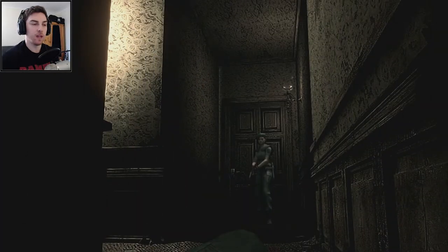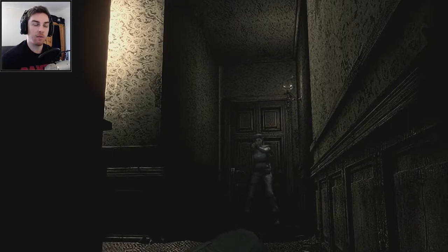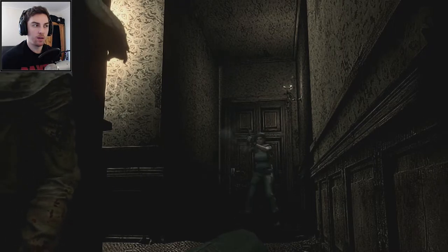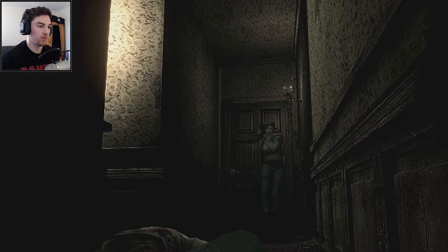Hey guys, welcome back to Resident Evil. We're making our way back to the hall again, just trying to get our bearings and figure out where to go next. Coming back through the door where Richard has died, and there's a zombie in here. I don't think it's Richard because I can see a green thing on the floor there. I think that's Richard's leg.